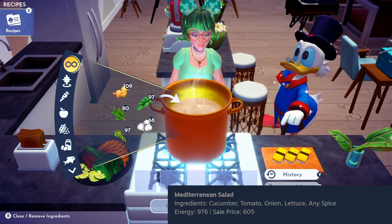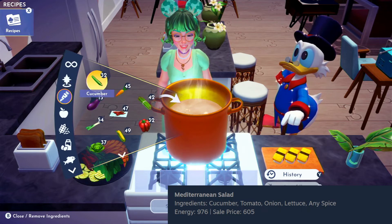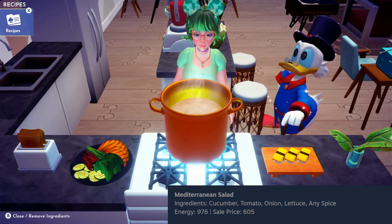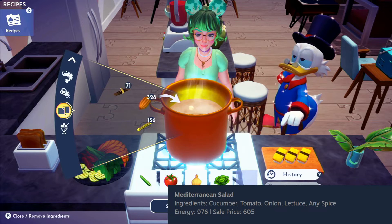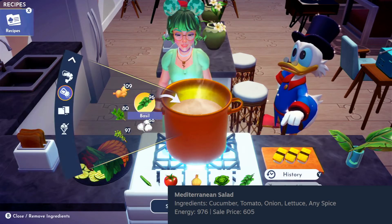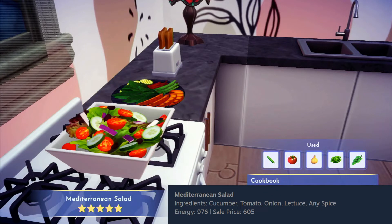Now it's time to make a Mediterranean salad. We're going to go over to vegetables and grab a cucumber, tomatoes, onion. Every salad here needs lettuce, and then finally any spice — let's go with basil. Gameloft delivered: this salad looks great, so fresh. I love the red onion slices. I think this would be perfect for decorating.